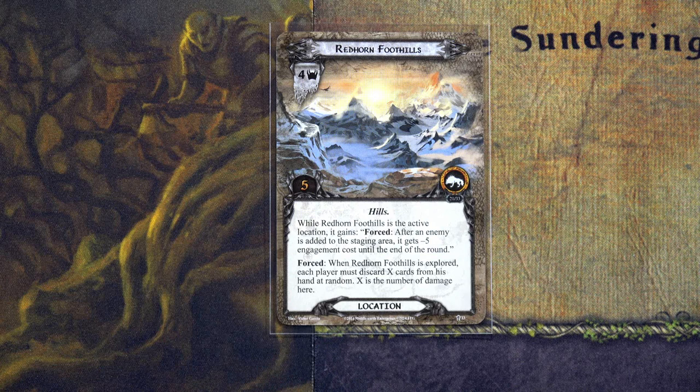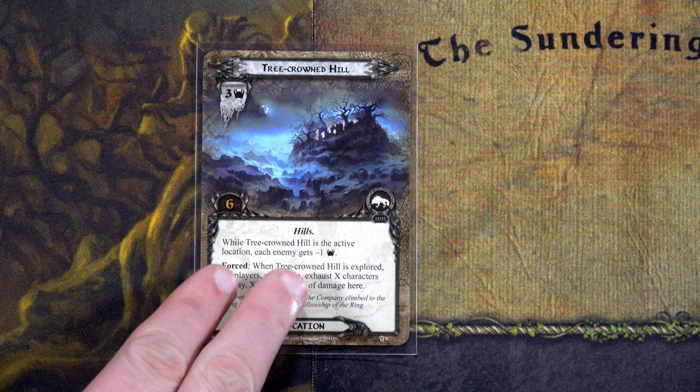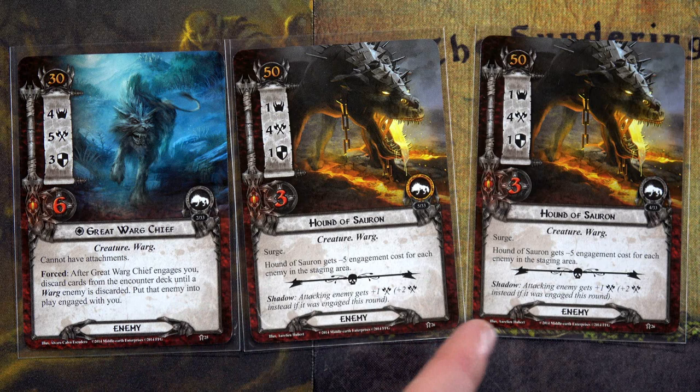During our travel phase, I think we've got to go to the Tree-Covered Hill to get it out of here. While it's the active location, each enemy gets minus one threat, so those two Hounds of Sauron are effectively at zero right now. That's going to help us quest through, since I'm not having enough willpower yet. We have three enemies in the staging area with engagement costs of 45, 40, and 35 — plus four, so 39 thanks to Pippin — so those guys won't engage for sure.